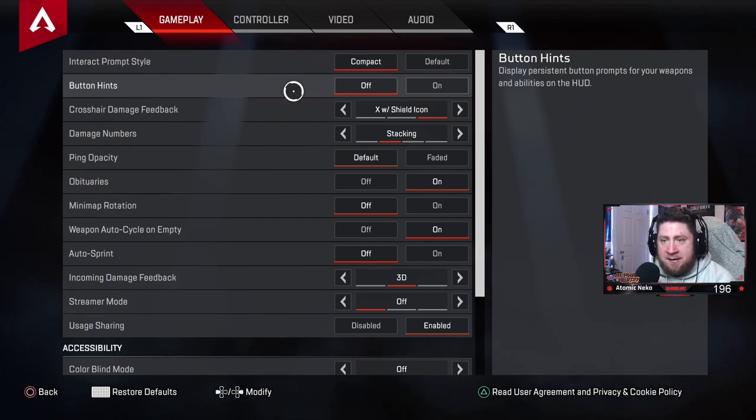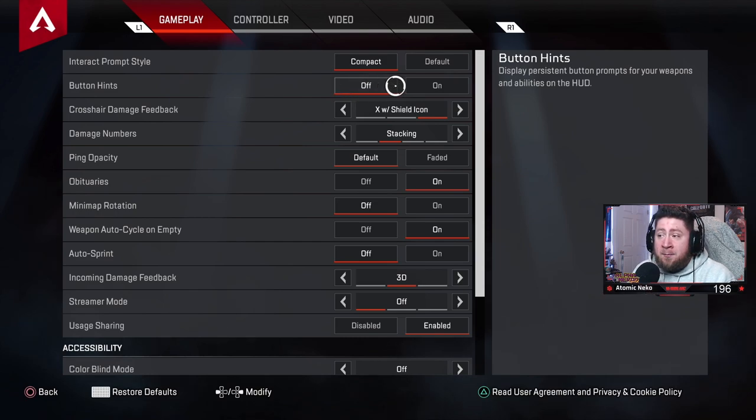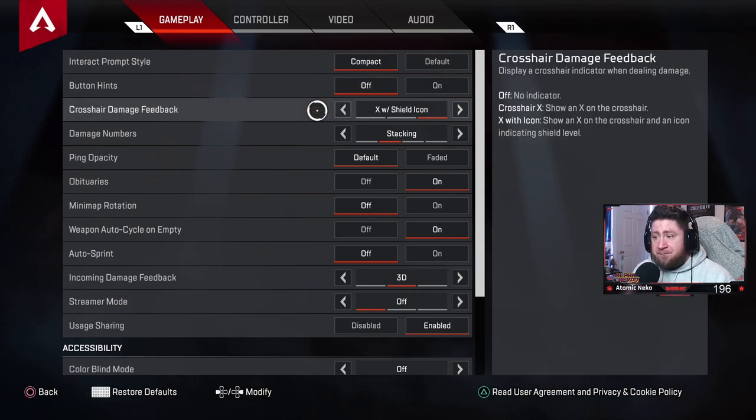Button hits I have off. You should know what to do; if you have a SCUF controller like I do, you should have those settings memorized. Turn button hits off — if you need help turn them on, but otherwise turn them off.